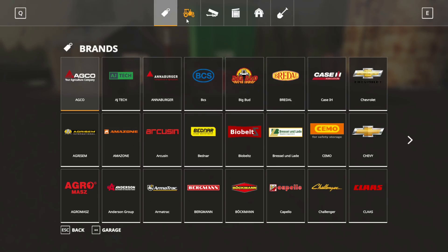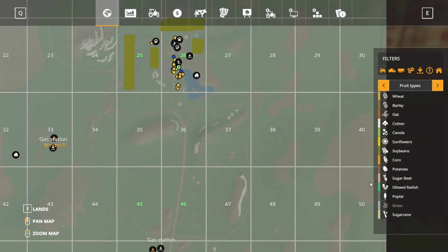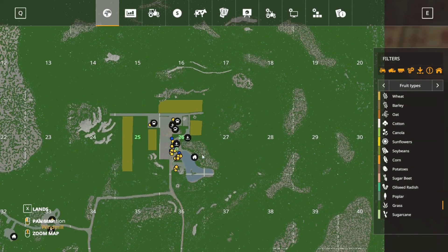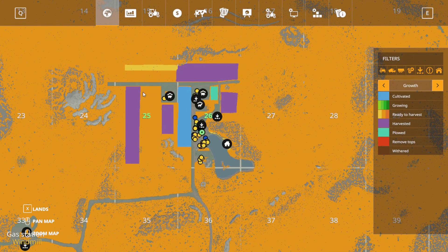So what we need to get done tonight: we need to sell some silage, so I need to haul some silage. I need to go to the map. Let's turn that on. We need to hopefully sell some silage tonight — we should have some over here. I also wanted to mow grass and get that put in a bunker tonight.